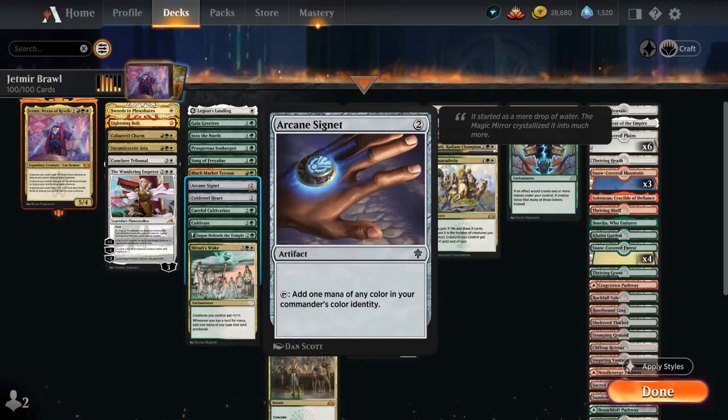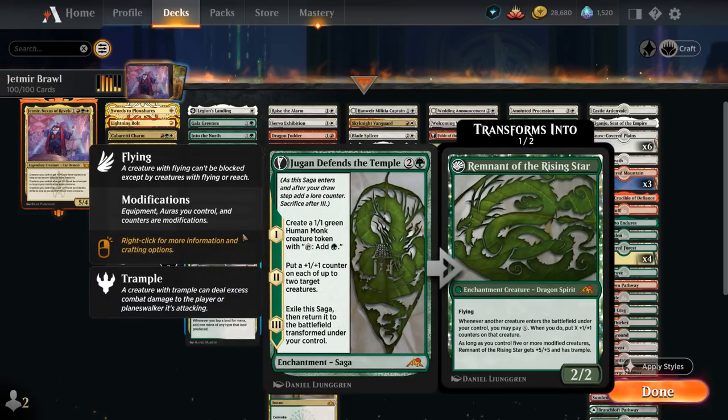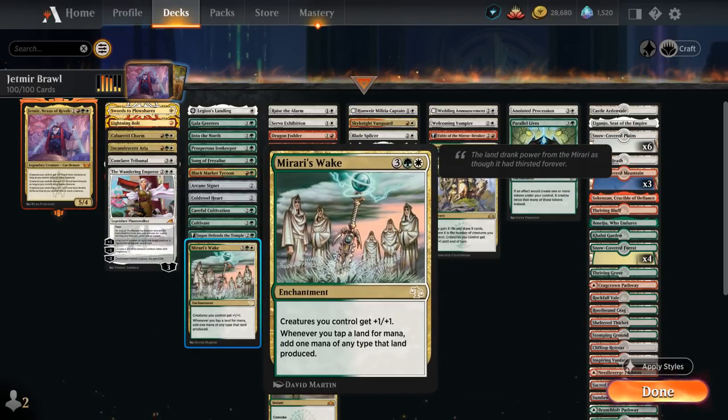We've got Into the North as a classic ramp spell, finding a snow land to put on the battlefield tapped. Song of Freyalise can turn all our tokens into mana creatures by letting them tap for mana, and eventually also provides a powerful Anthem on the final chapter. We've got Arcane Signet and Cold Steel Heart as ramp artifacts, Careful Cultivation we can channel to make a 1/1 Monk token that taps for green, and Jugan Defends the Temple which will eventually transform into Remnant of the Rising Star as a powerful mana sink.